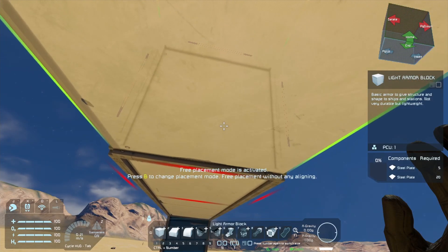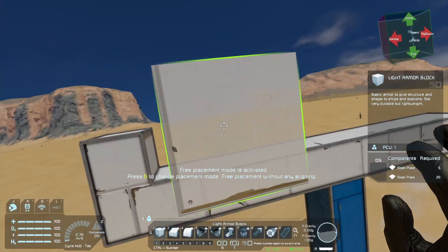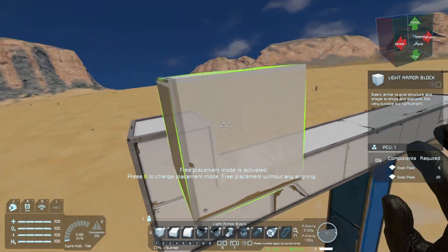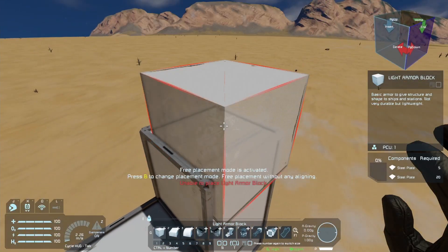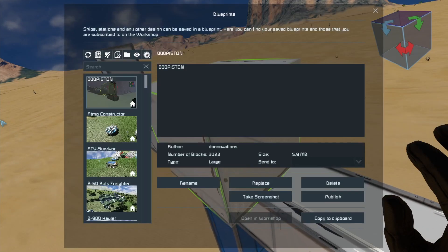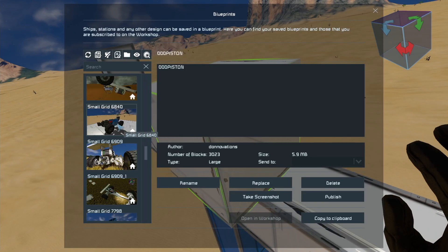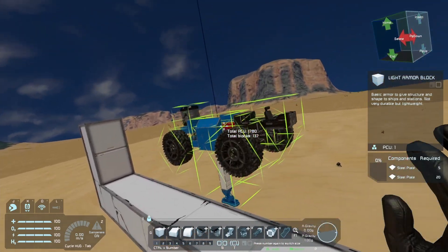I'm debating if I also want to create some sort of wall so I don't fly off — that makes sense, right? This is pretty wide. If I was to put my car here — not this version, but you get the idea — it's about the same width.